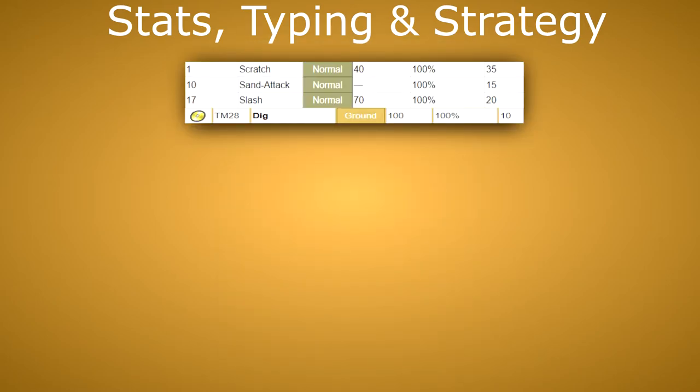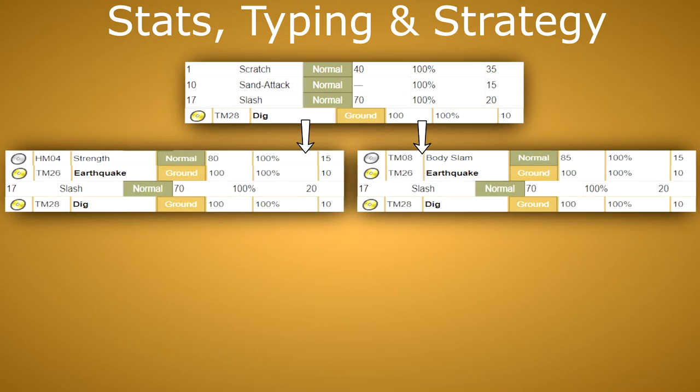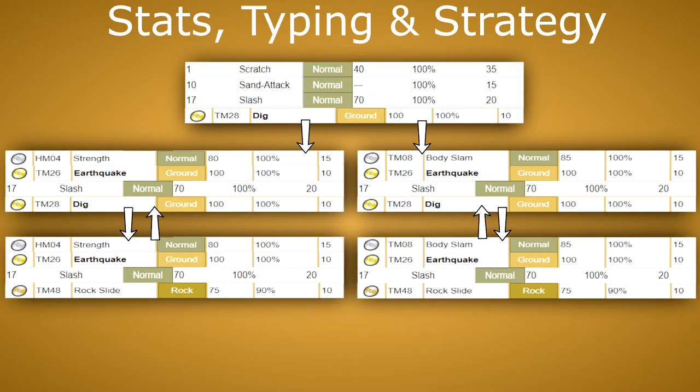As far as movesets go for a playthrough, you will mostly use Scratch in the beginning. Then at level 17, have it learn Slash, and after that teach it Dig or Strength and Earthquake. Your final moveset will probably look something like: Slash, Earthquake, Strength or Body Slam, and Dig. Instead of Dig, you can also use Rock Slide for some more coverage.